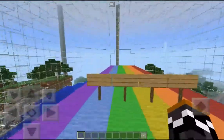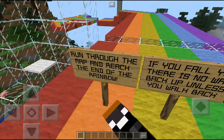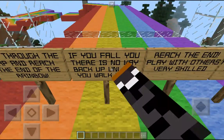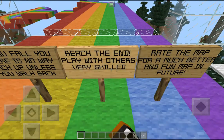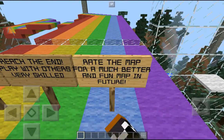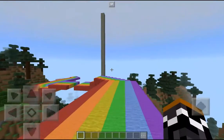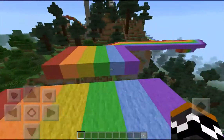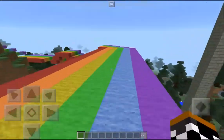Let me just read you guys the rules real quick. Run through the map and reach the end of the rainbow. If you fall there is no way back up unless you walk back — that's why I'm in creative. Reach the end, play with other players, very skilled. Rate the map for a better and more fun map in the future. Just look up Rainbow Running on MCPE Masters and you'll find it, it's pretty sweet.